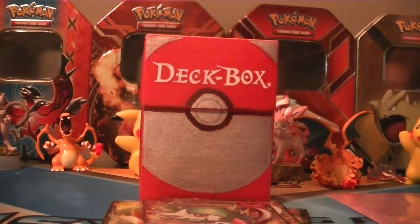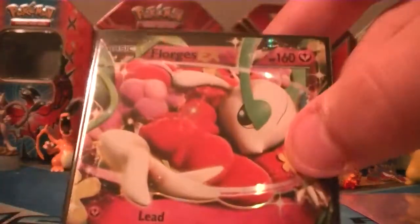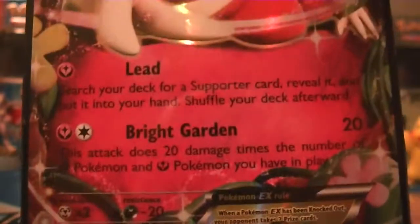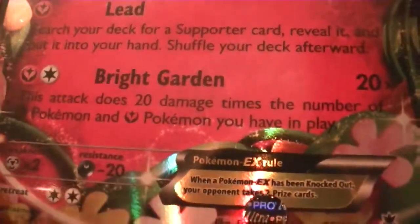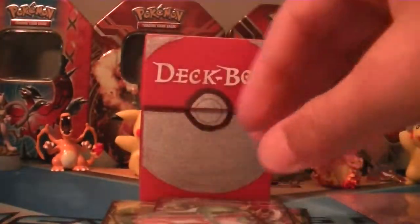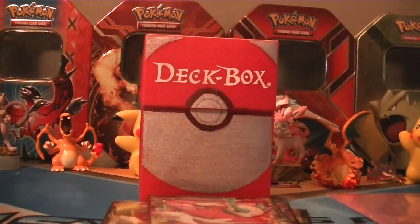Next we have the main attacker of this deck, because Gardevoir requires some setup. Florges EX is much easier to use — you just use Brilliant Garden, and it does 20 damage times the number of Fairy and Grass Pokémon you have in play. So that means you'd have at max 6, making it 120 damage for just 2 energies. So that's pretty good.